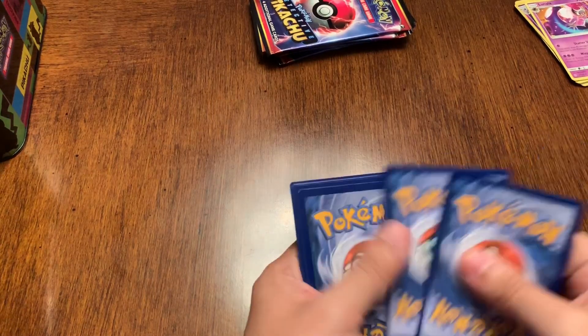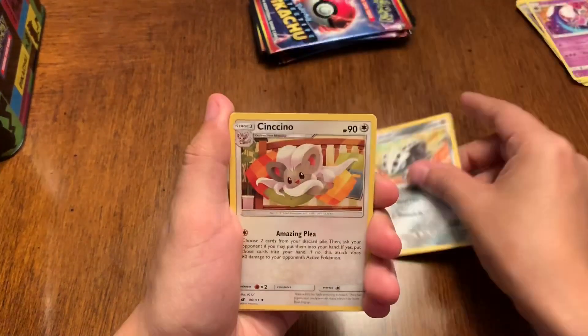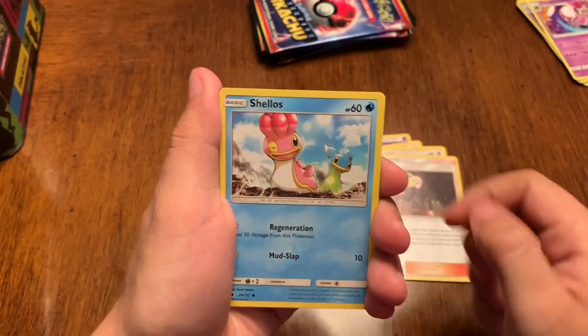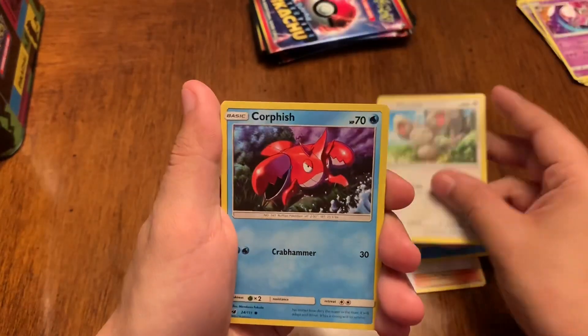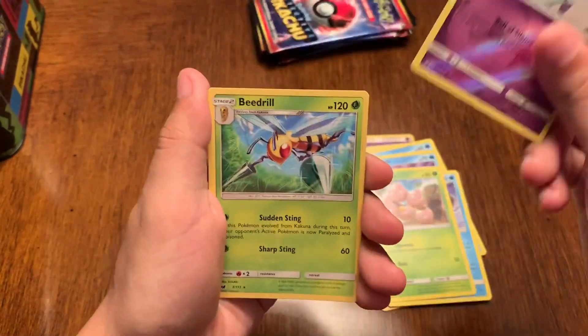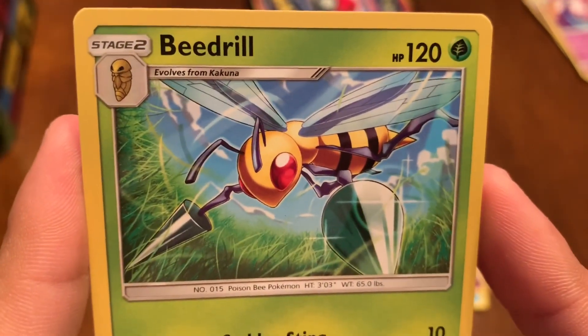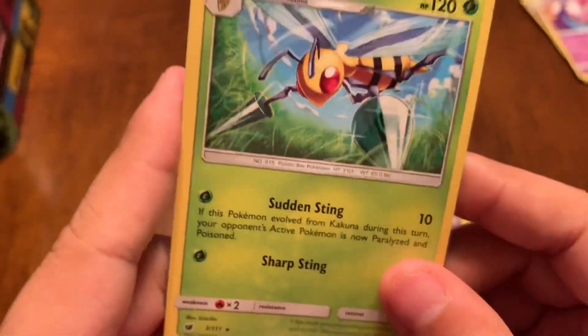Maybe Crimson Invasion, right? We got an Energy Card, Lyranoc, Inkay, Gladion — cool card — Shallows, Inkay again, Corphish, Magikarp, Exeggcute, Comfey, and Beedrill as the last one. That's a cool art — really nice cool art for Beedrill. Sudden Sting, Sharp Sting. That's cool, I like that Beedrill. Very nice.